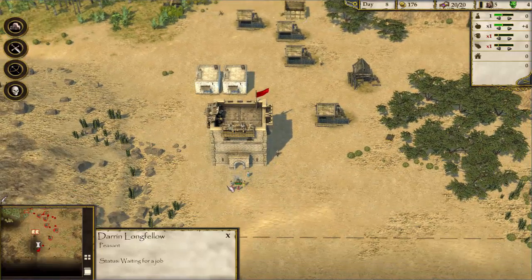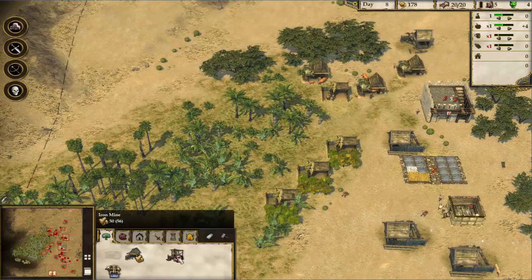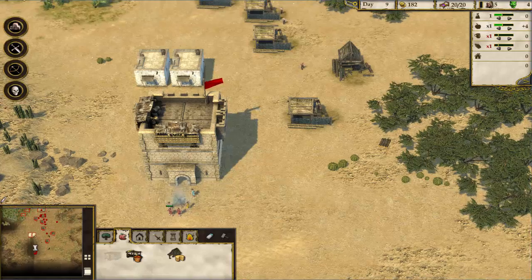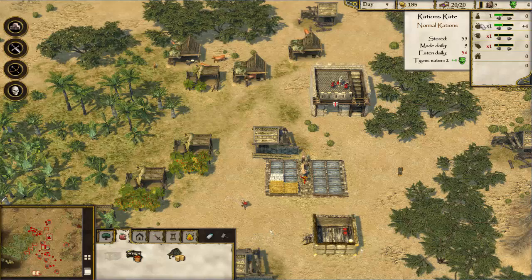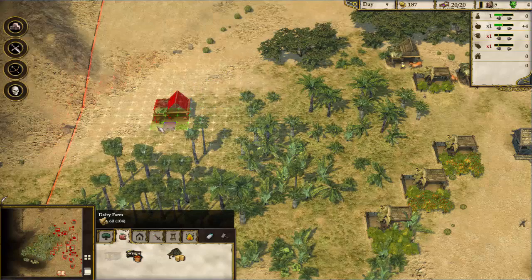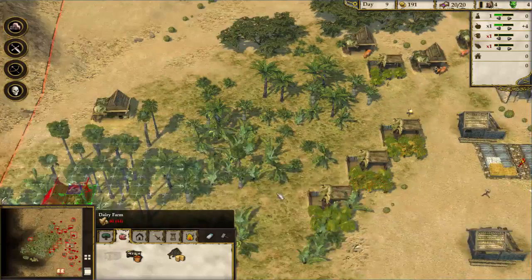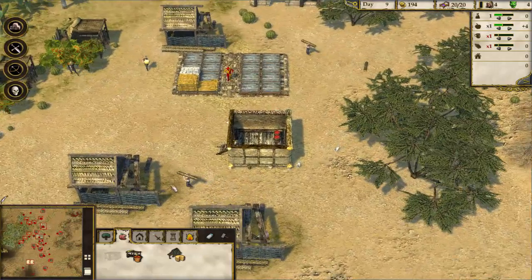Still a few idle villagers — maybe we can get another farm going. We'll build one more farm then work on the mines, since the mines are really what we need to focus on this scenario. I want to make sure we're not starving. We're eating more than we're making daily — that doesn't seem particularly good. Let's build another hovel and put those new villagers to work on the iron buildings and the smeltery that will accompany it.